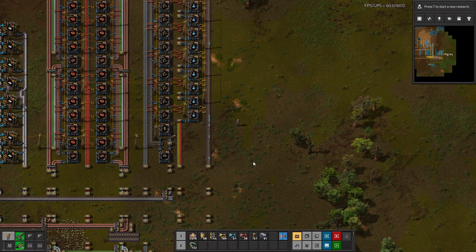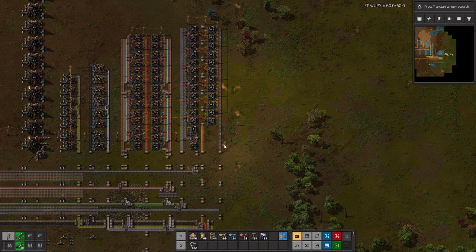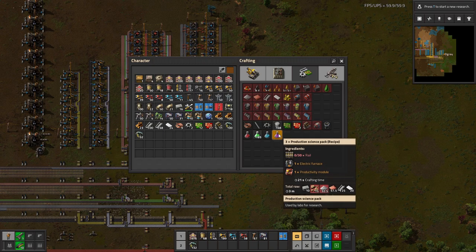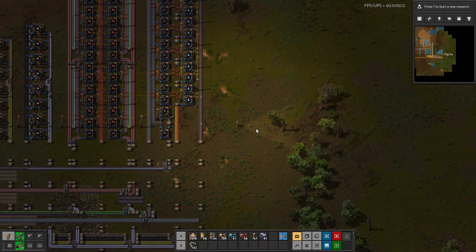Greetings and welcome to Vectorio. I'm DeGrey and today we continue into level 2 Megabase, where in the last episode we just got our blue chemical science up and running. In today's episode I want to get our production science packs up and running — I spent a few seconds researching that in between episodes so you don't have to wait. If you want to see more, remember to like the video, and if you're new to the channel, remember to subscribe as well. It helps me out and lets me know you want me to continue this series. Let's get on with today's episode.